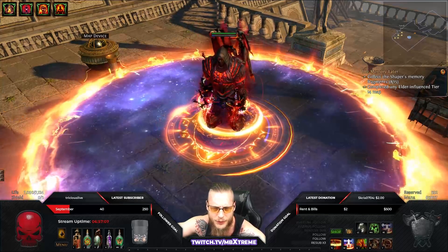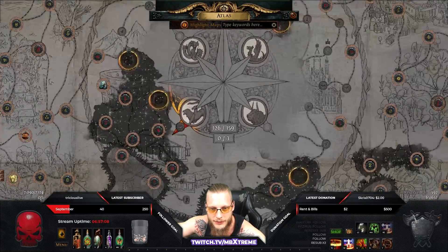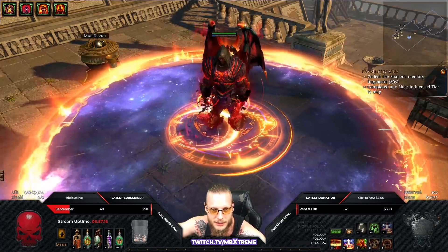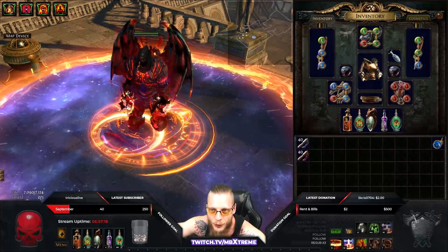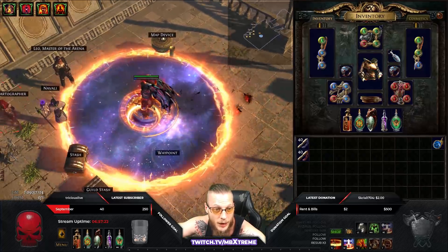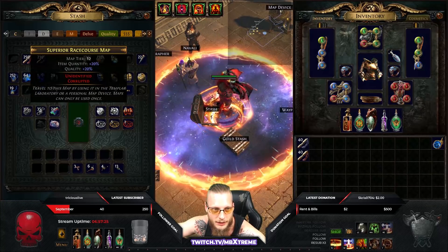It's day four of the league. Currently farming the Atlas, we are somewhere at tier 12 maps. I'm just going to go to the inner circle with 126. Before I go over the gear I have, I just want to give you guys a showcase on how the build looks, since it got requested quite a lot.